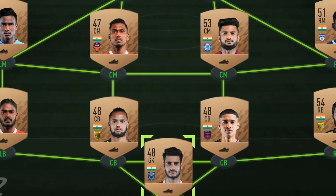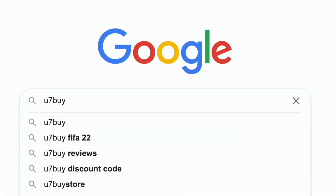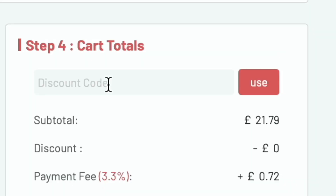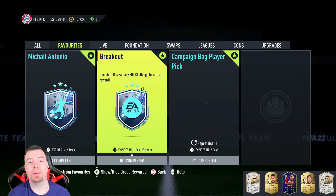Are you bored of having a bad team? Why don't you turn it into a beast team by hitting up U7Buy in the description below — get yourself some cheap, reliable FIFA coins. Don't forget to use the code 'king' to get yourself a cheeky five percent off.